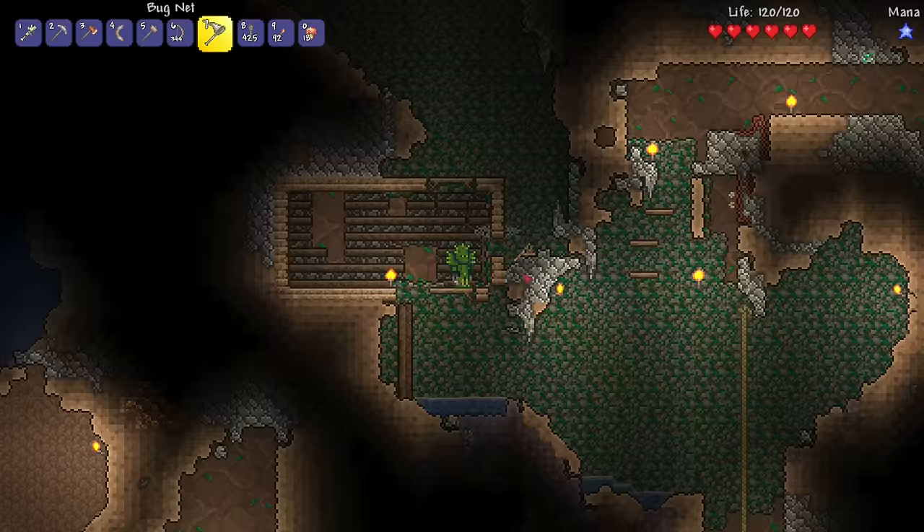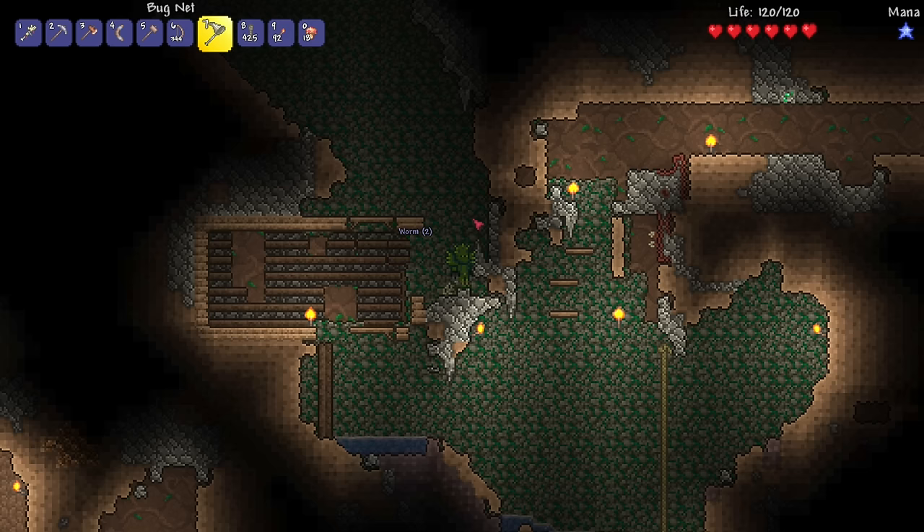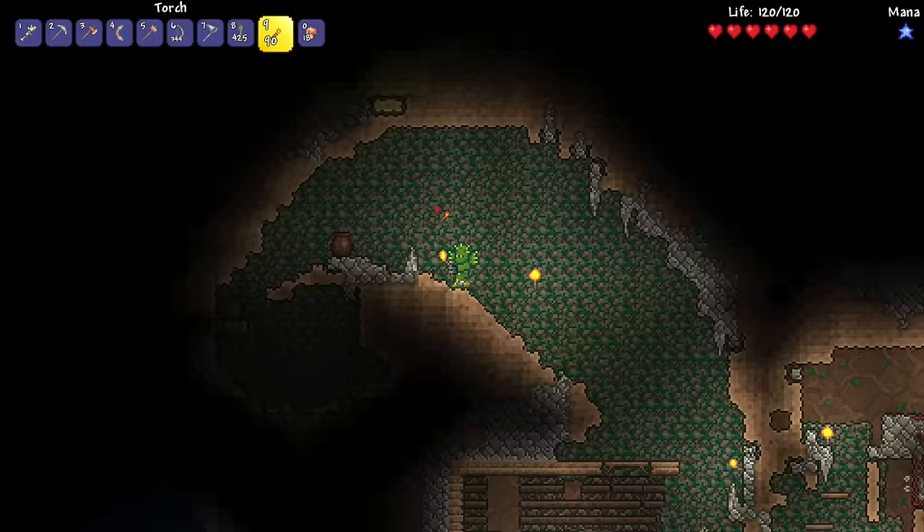All right, let's see. Can I... you know what, let's break this. There you go. Then let's get the bug net. There you go, worm, worm. Perfect. And place these torches like so. Perfect. All right, now what else is over here? Another clay pot. Oh, is that sand? Where are we?